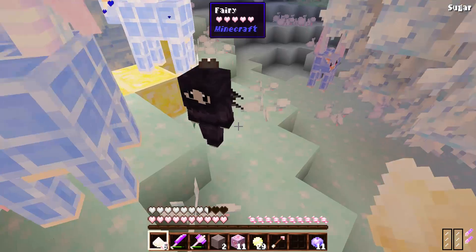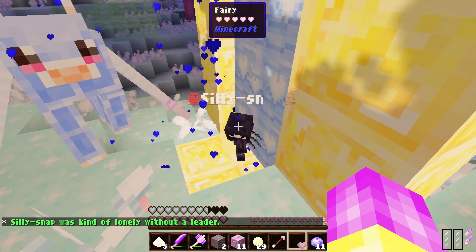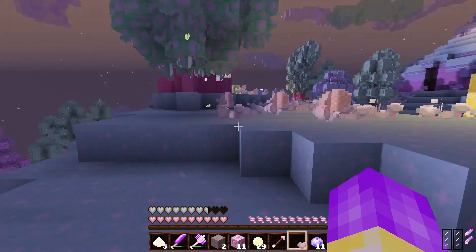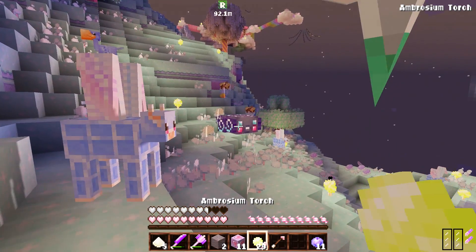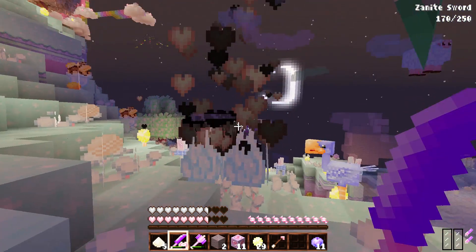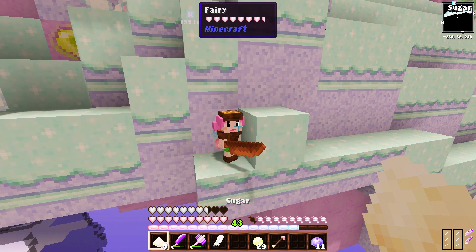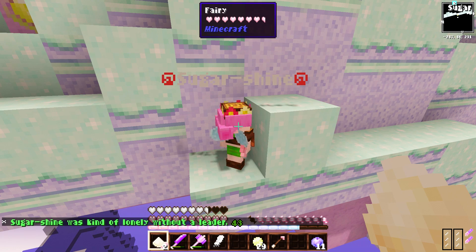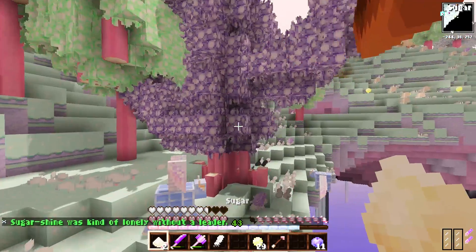I found a little rogue fairy. Let's tame her. Her name is Silly Snap — oh my gosh, she's so cute! Let's put her on my head and take her back to the area with the rest of the fairies. Our little fairy army is growing! We are going to have a whole bunch of little fairies really soon, but they are not as easy to get as I thought. There's something flying over there — it looked like a little fairy but I'm not sure if I saw what I think I saw.